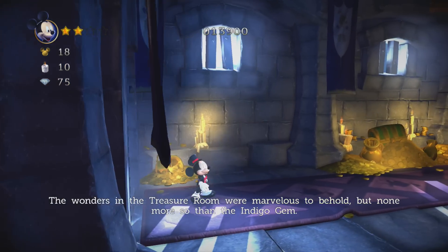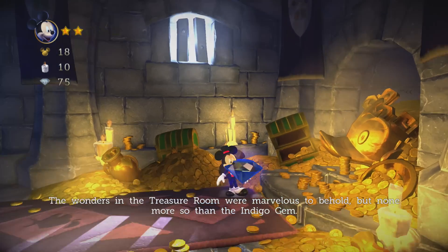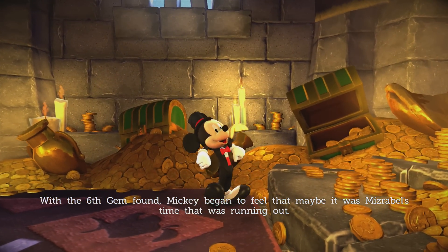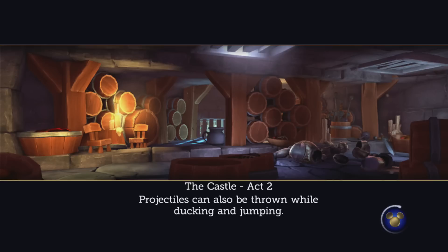Still no sign of a pepper. With the sixth gem found, Mickey began to feel that maybe it was Miserable's time that was running out. So we missed the chili pepper somewhere — we're gonna have to come back later and find that, but we'll move on to Castle Act Two for now.